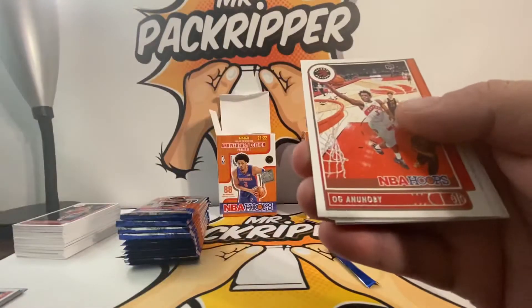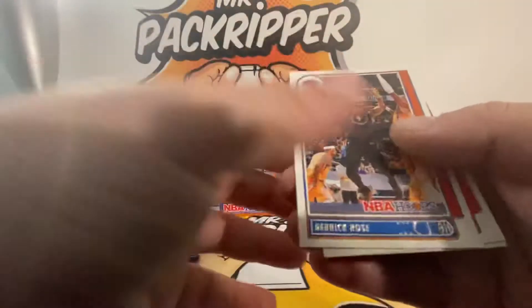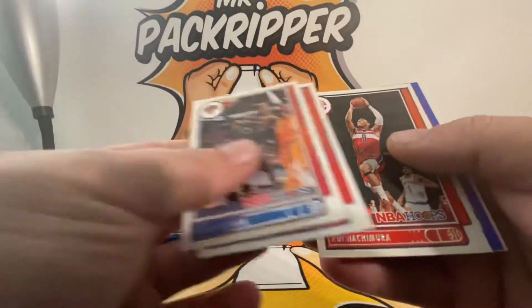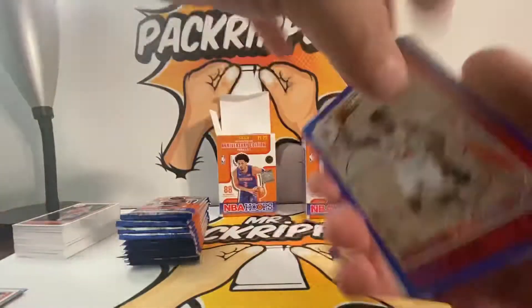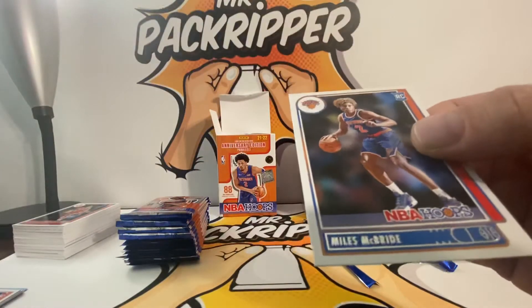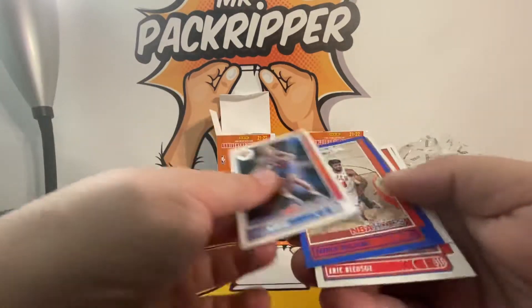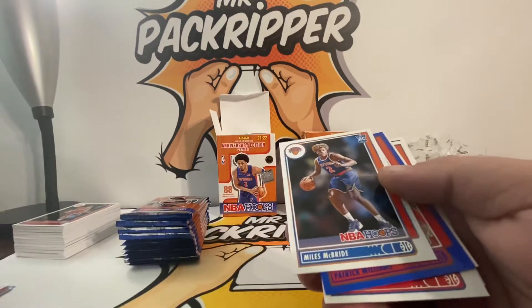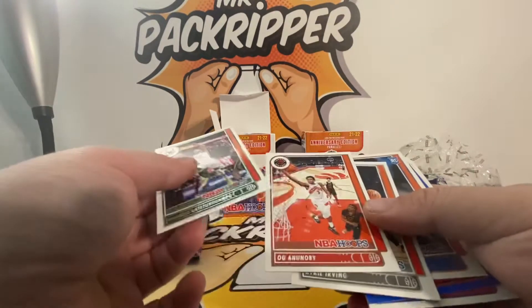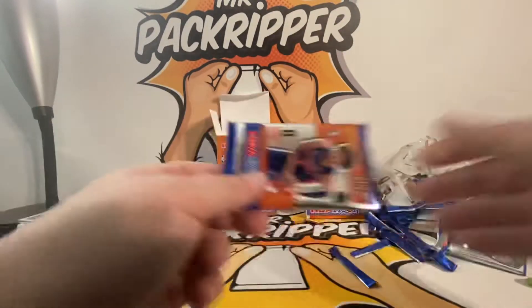Here we go — Kyrie Irving, Kyrie Irving, oh Giannis, Derrick Rose, Eric Bledsoe, Patrick Williams blue, and a Miles McBride. Wait, I put these in — do not want to put these in the stack that I'll be sleeving up. Next pack — nothing too exciting thus far.